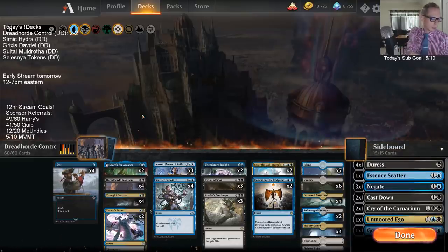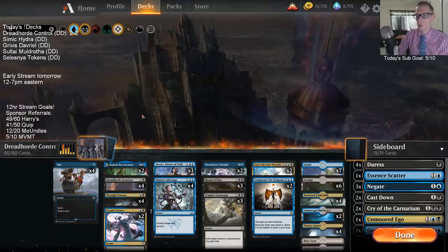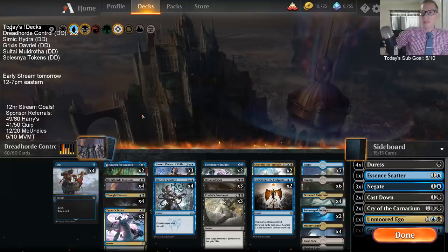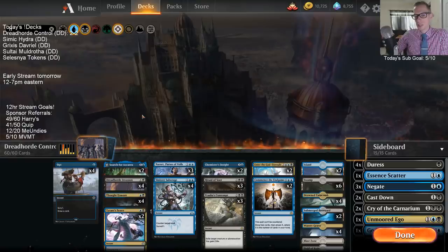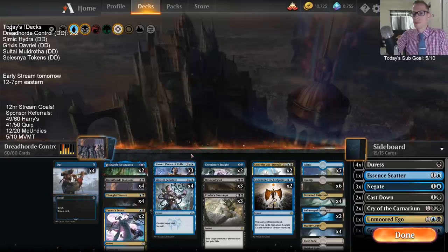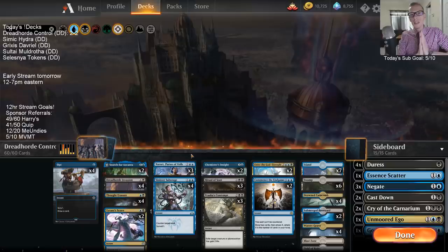I like it. I think we went 2-2 but I think that could have easily been a 3-1 if I played against the Nexus person differently, and I think I could have gone to at least Game 3 against Gruul. Thief of Sanity feels like it would make a lot of sense in this deck and would probably be better than Narset in general - Thief of Sanity is just so powerful. Narset's not too difficult to play around. So that's Dreadhorde Control - if you're watching this on YouTube later, thank you so much for watching, hope you enjoyed it.